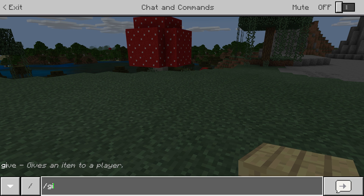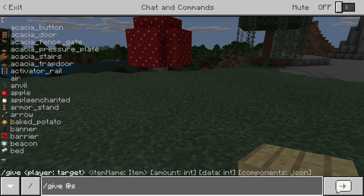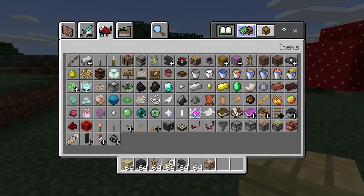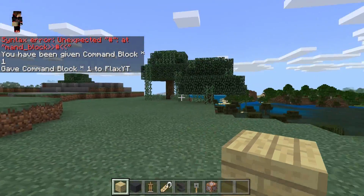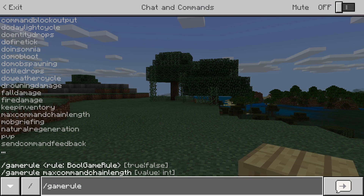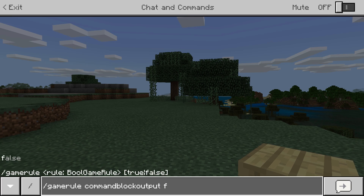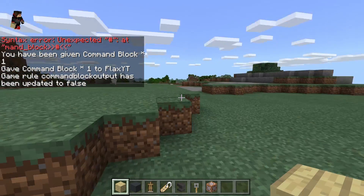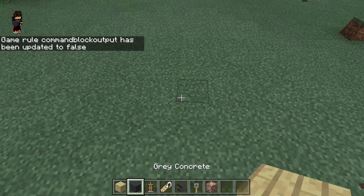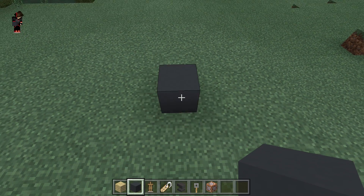And the last item that we will need will be from the chat, which is the command block. So it's /give @s command_block, which is right here. And then what we will need to do so we don't get all of this in the chat log: we will actually do a gamerule, so gamerule commandBlockOutput equals false. So there you go guys, we disabled that.